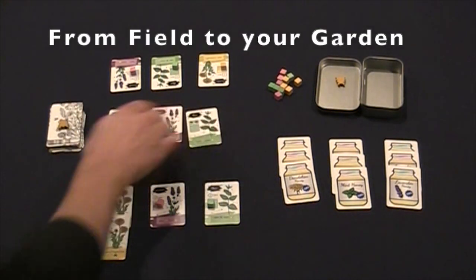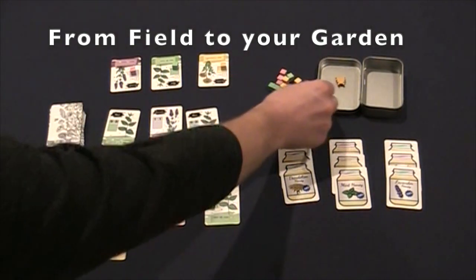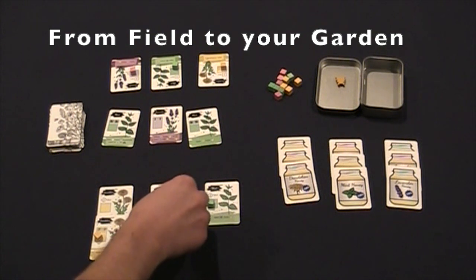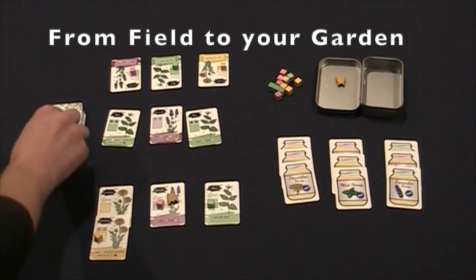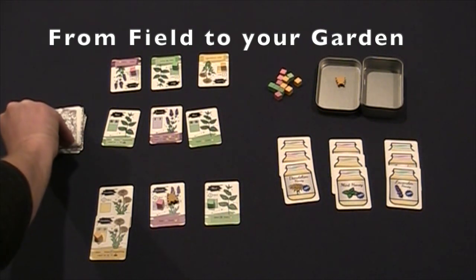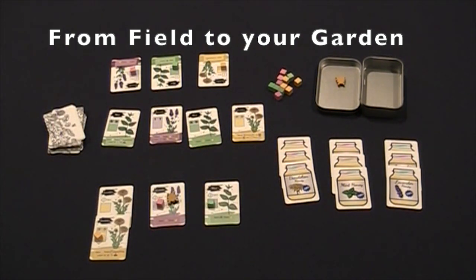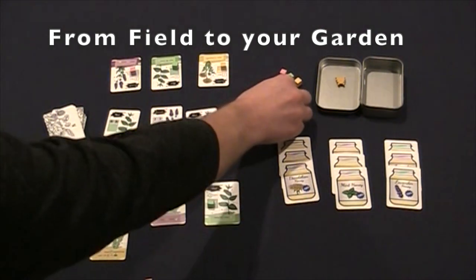When moving a bee out of the field, whether it is to go to the apiary or your garden, place the bee where you want it to go. In this case, I will bring it to my garden, then immediately refill the field up to its max number of cards — in this case four. Then, just as before, take the cube if there is one and perform the column action. In this case, gain a lavender cube.